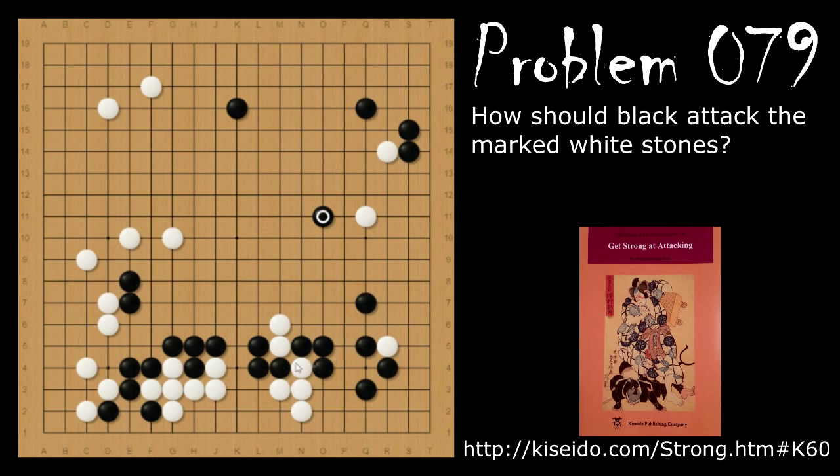Problem number 79: How should black attack white's two stones here? Black should play the capping move here — this works somewhat well with the influence, although it's mitigated by white invading into the moyo with this stone. If white plays here trying to make shape and live locally, then black will play the knight's move, sealing it in. This outside influence and thickness works really well with black's stone here, so this is a good attack.